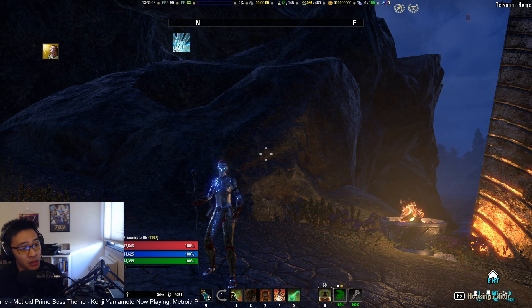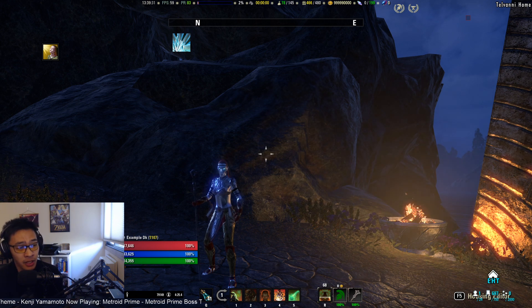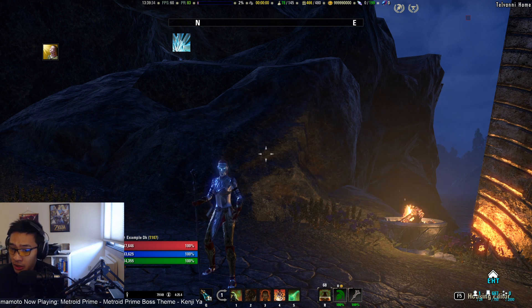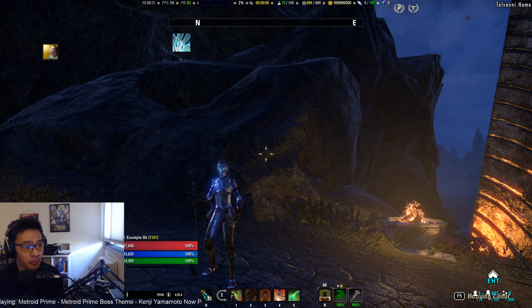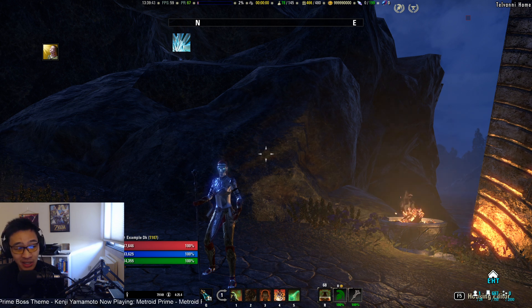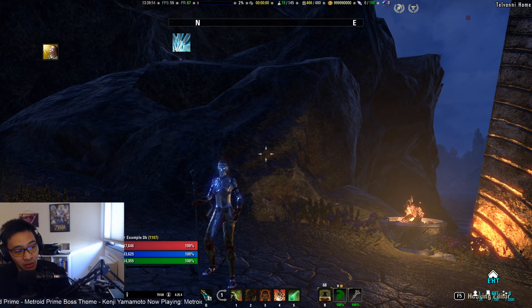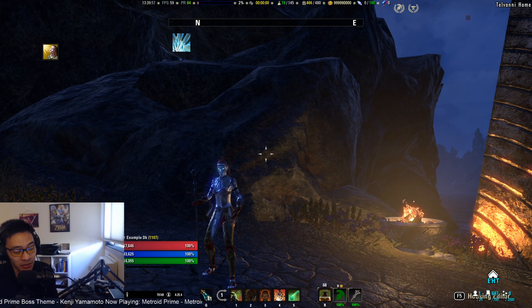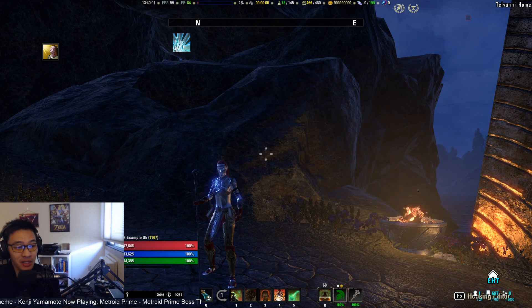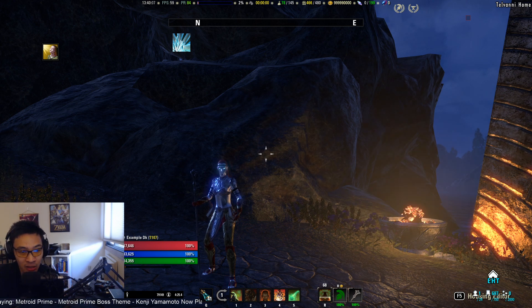One of the major changes that happened in Dragonhold was that engulfing flames — the additional flame damage it provides — now scales off of max magicka and spell damage. So if you're not bringing a magicka dragonknight into group, mag DKs can only get around five percent additional flame damage. If you want the full ten percent, you'll want to bring either a magicka DK DPS or a DK healer, which is probably the only other spec capable of hitting ten percent on the engulfing flames debuff.